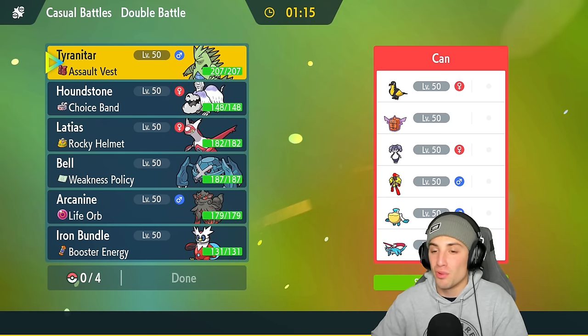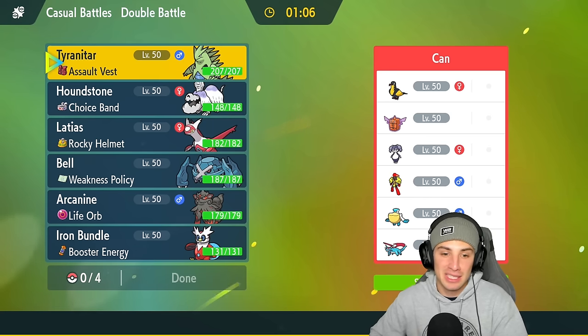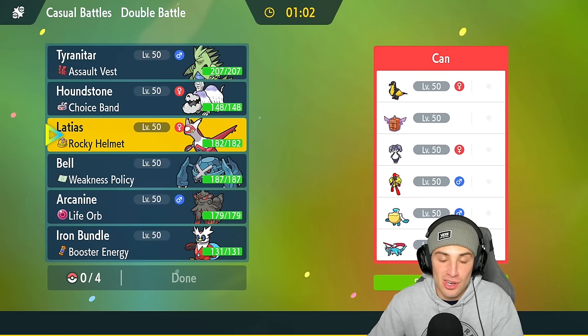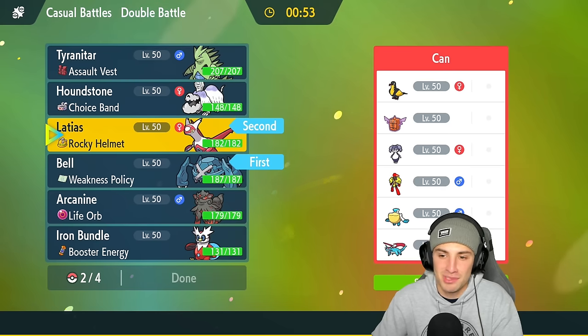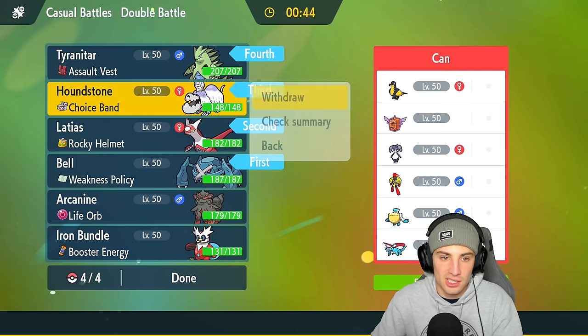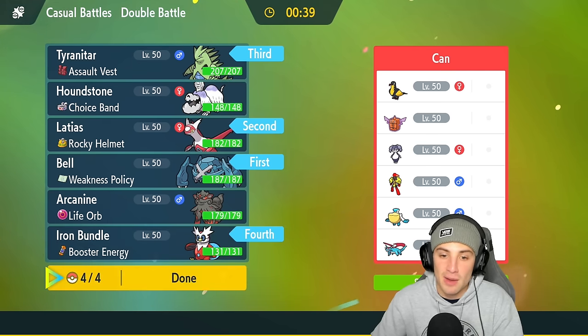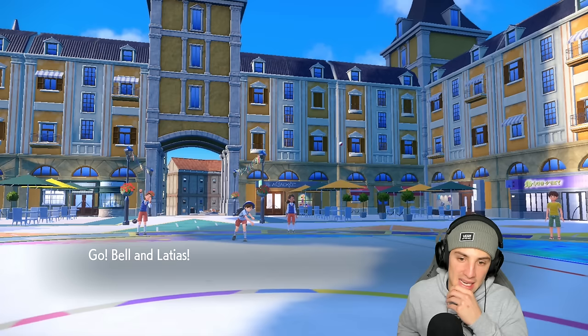We're going up against a Kilowattrel team with Rotom-Frost — a Pokemon you don't see too often — plus a big combo of Indeedee and Armarouge, then Pelipper and Salamence. I like the lead of Latias and Metagross, and I'll bring Tyranitar for weather control against Pelipper, and Iron Bundle for super effective coverage with Icy Wind speed control. One thing I'd love on this team is Protect on Metagross and Tailwind on Latias — protect turn one, pop Tailwind, then Bulldoze for lots of speed.